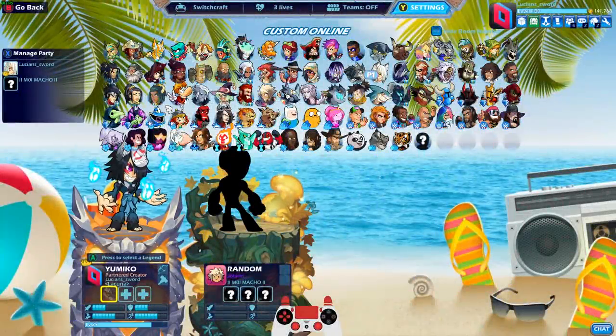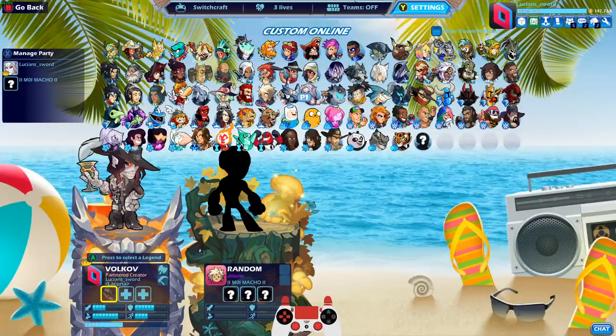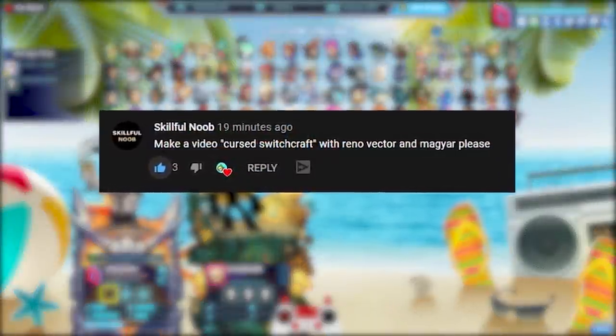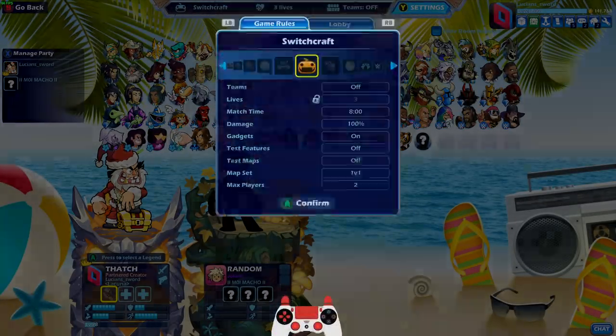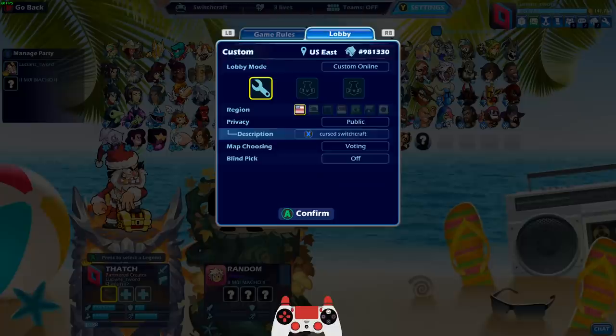How's it going everybody, LucianSword here playing some more Brawlhalla for you guys today. Today we're doing something crazy — we're gonna play Cursed Switchcraft, as recommended by Skillful Noob who said make a video on Cursed Switchcraft with Reno, Vector, and Meggar. So I made a custom lobby where anybody could join, with the description 'Cursed Switchcraft.'